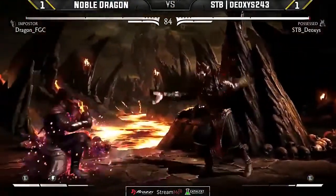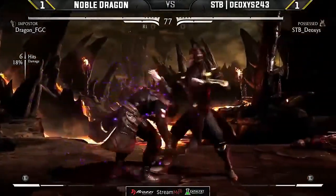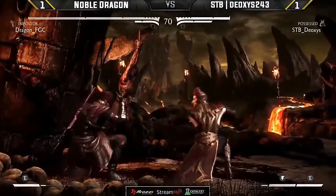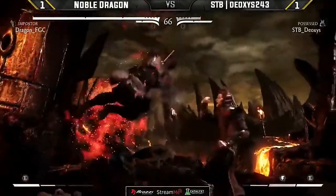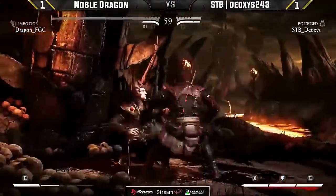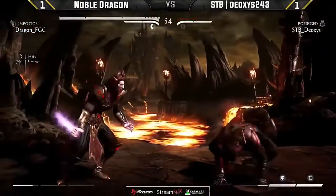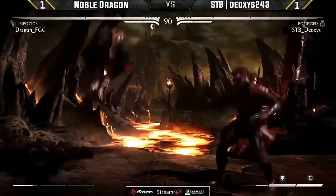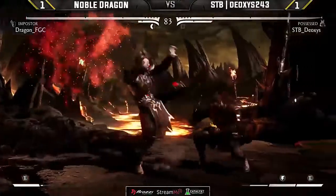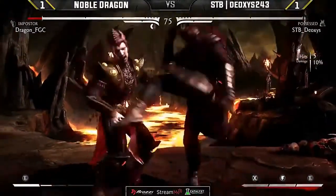Deoxys hoping to create some different waves here with Kenshi. Dragon getting the trance going. Shimmy into the low — Dragon is so good at throwing people off balance with the timing. Keeping it safe with that amulet. This is a matchup Dragon has a lot of experience in, so it takes a lot of guts to pick these characters against Dragon. Even picking Katana is definitely a shaky call, but Deoxys was doing very well. Now going for Kenshi, not proving as successful so far — but you can tell he knows how to deal with Shinnok. Dragon just has all the right reads right now.